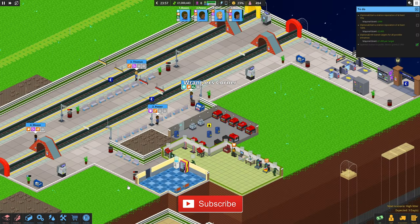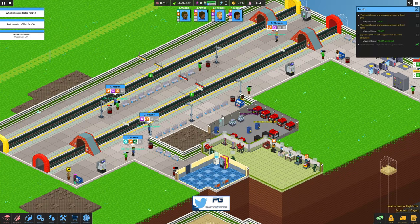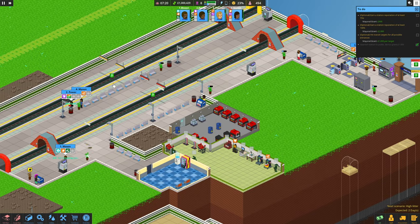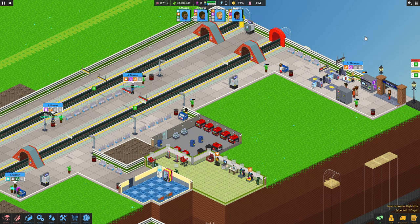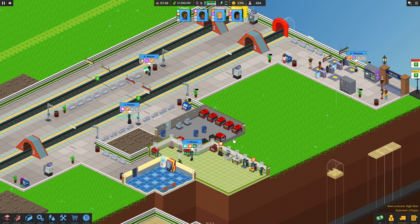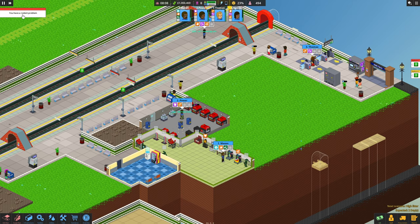Welcome back guys to Penfold Gaming for another episode of Overcrowded. We start off where we left off and we're going to skip straight back into the day. We had quite a few chores to do, especially some of the plants that needed to be watered, and those are now ready. We really need to be looking at getting some better generators, level two if possible, because we're starting to use quite a lot of power and we're getting some rodents.